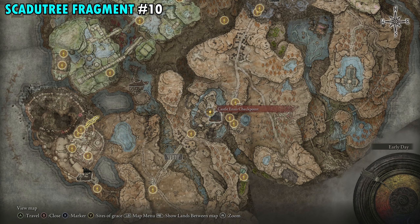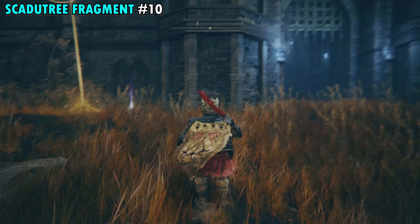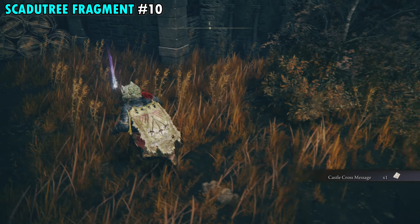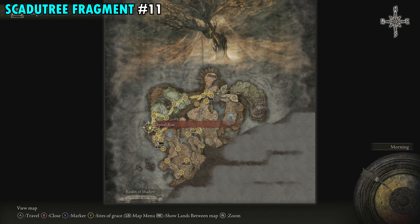Fragment 10 is found over by the Castle Ensis Checkpoint Site of Grace. Once you make your way here, it'll be right outside the main gate. Right next to the Site of Grace is another cross — you'll see two items, the first being a message, and the item in the corner is your next Scadutree Fragment.